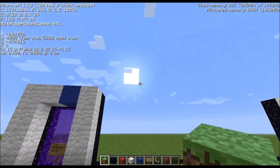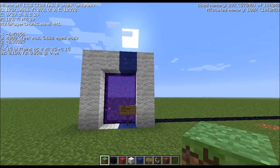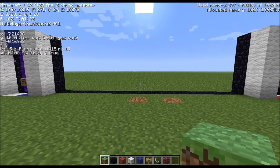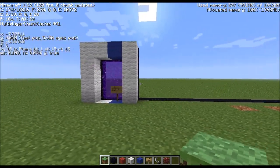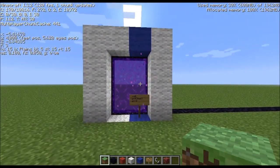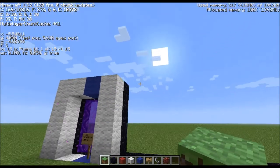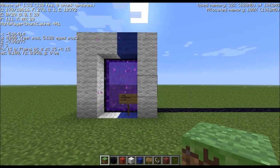I have done a test here that will show that it can work, and in this case I've done something a little different too. On my left here is the ground portal. I don't know exactly where Zisto plans to put his portals, but it shouldn't really matter.